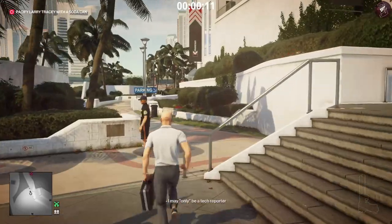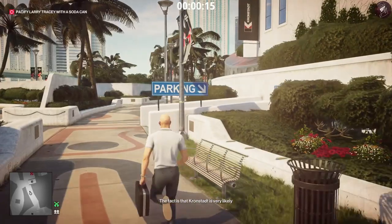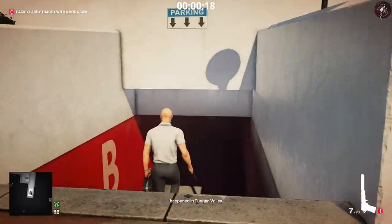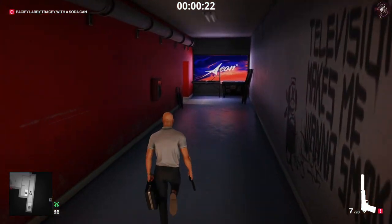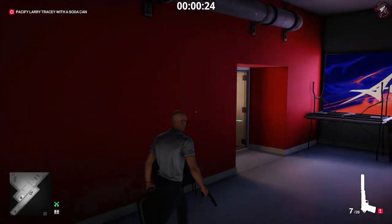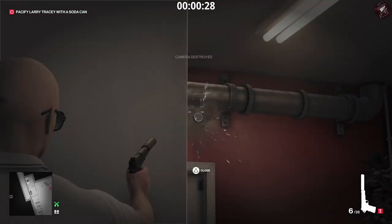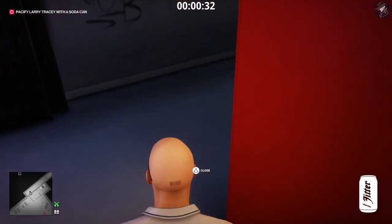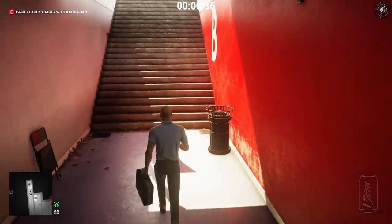We need to go and grab the soda can first. The nearest one is actually inside the building but I'll go to that in a different level. For level one I'm going to go down here and grab the soda can on the floor. I'll pull out our pistol and shoot out this camera — just peeking behind this door, making sure you don't get spotted by doing a little corner peek. Then grab the soda can that's on the floor.